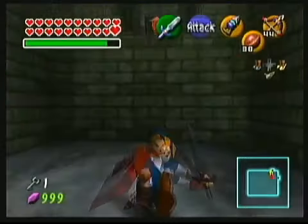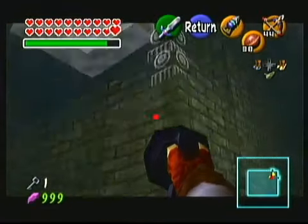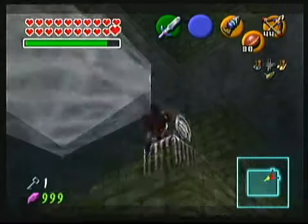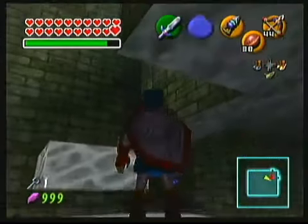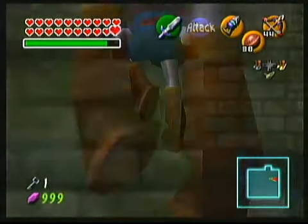Once you've hit the switch, you can hookshot up to the door. Or if you don't have the hookshot, there are some tricks you can do to get up there without it. You can climb up and do the jump slash recoil, which utilizes momentary anti-gravity — that's allowed in Randomizer but banned in Glitchless Restricted. Or you can do the precise jump that they do in Glitchless, which is what I'll show here now.